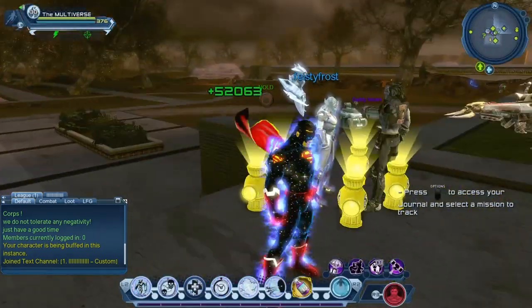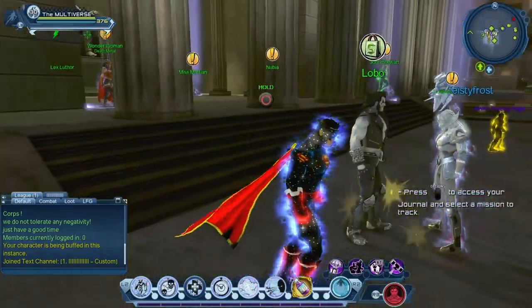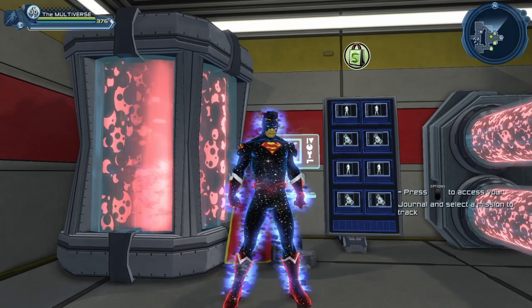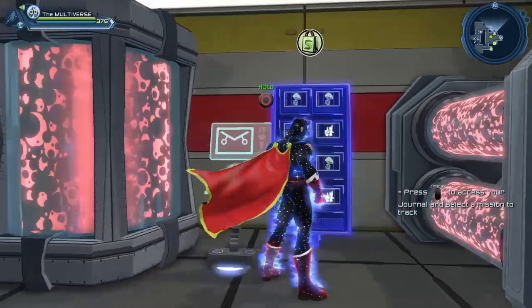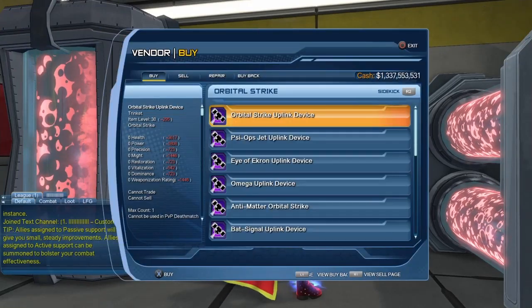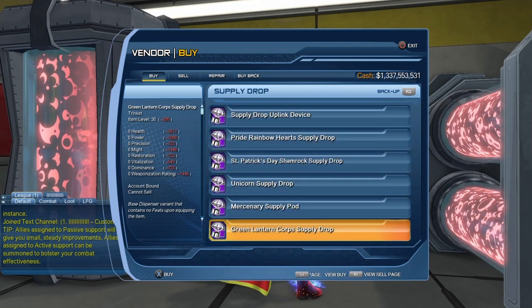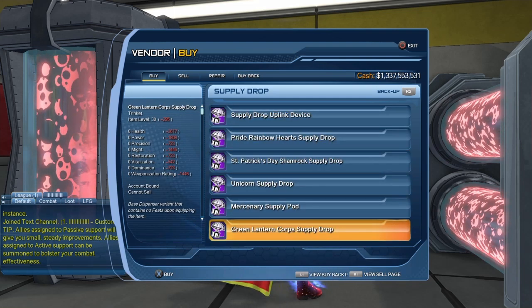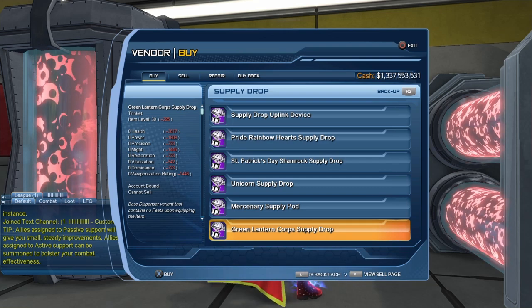Here we have someone who got the Yellow Lantern Supply Drop. Once you get and equip the Supply Drop with one of your characters, it should be added to your dispenser. So if you go to your lair and go to Supply Drops, the Green Lantern Core Supply Drop should be added there. You can also see it is account bound, so let's pick it up.